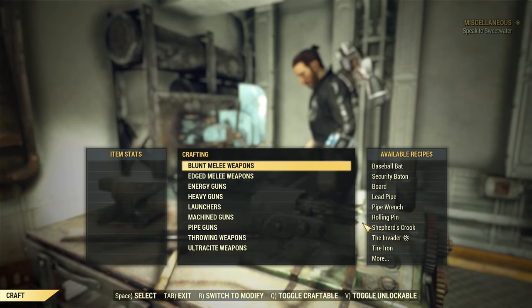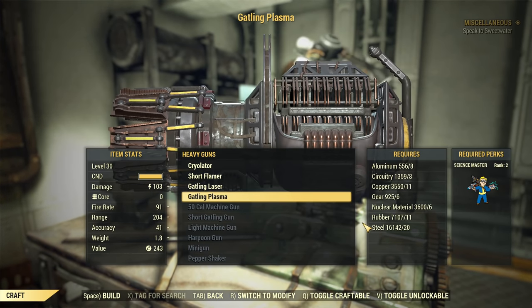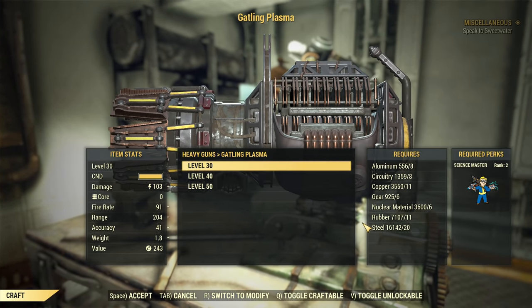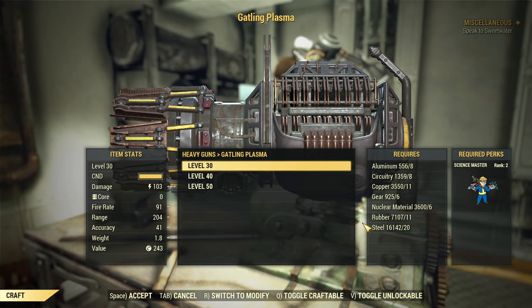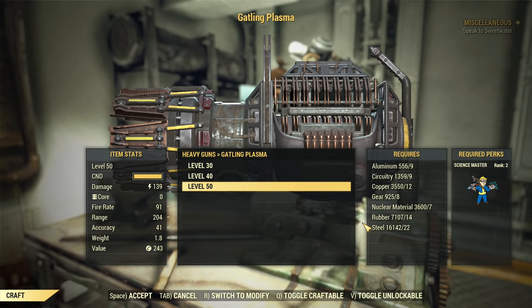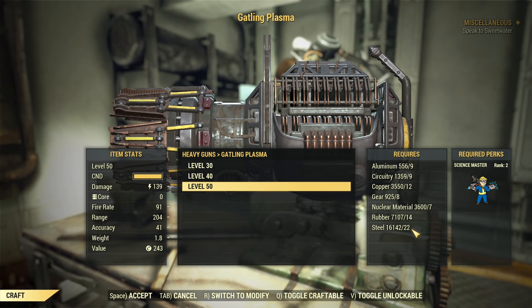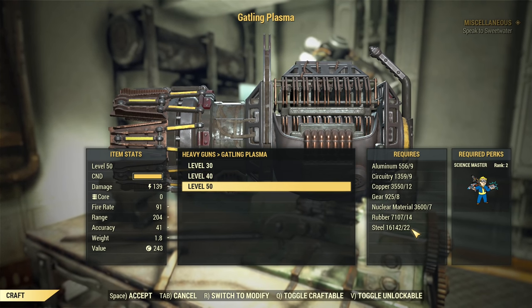You can find this weapon after you learn the plan in the Heavy Guns category. Of course, if you craft it just for scrapping make sure to craft level 30 to not overpay, and if you craft it in order to change it into Legendary make sure it's level 50. Here you can see exactly the cost with Science Expert rank equipped — therefore it is a reduced cost.